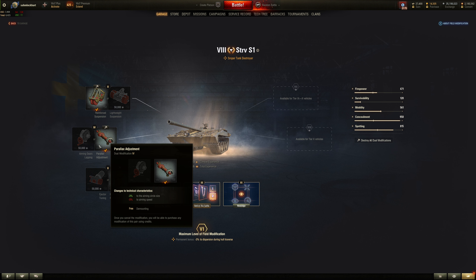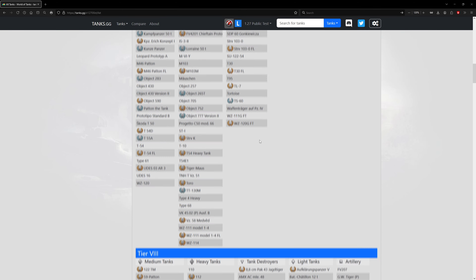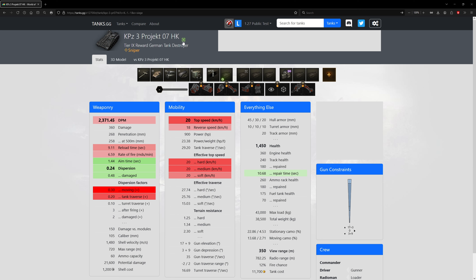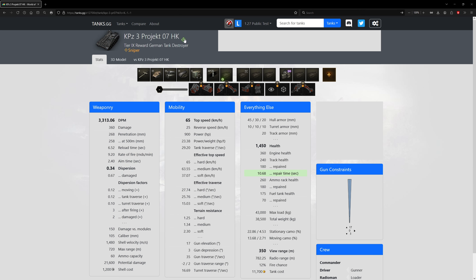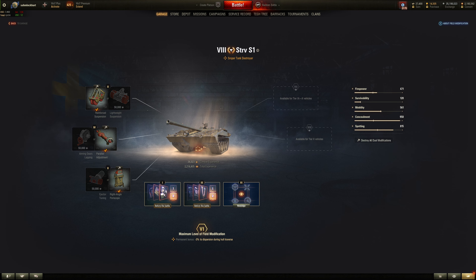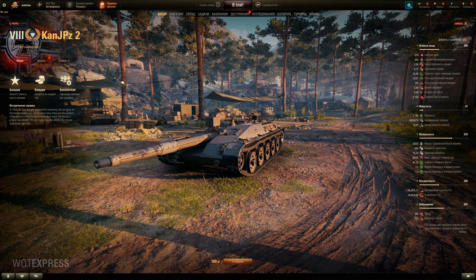Unless they're doing the same thing with this vehicle as the 07HK, where in siege mode you get less DPM but better aim time and accuracy — that's a weird tradeoff. DPM gets cut by 1,000 on the other German S-tank. If they're doing something similar here, that's kind of disappointing. This vehicle already has like 2,700 DPM — that would suck if they're cutting it the same way. They didn't even post the actual siege mode DPM or siege mode accuracy, only the siege mode tilting of the vehicle chassis.